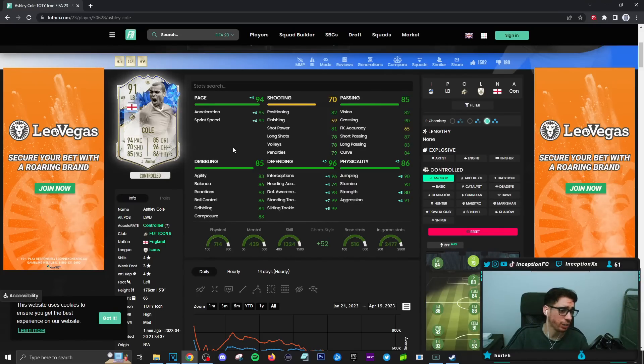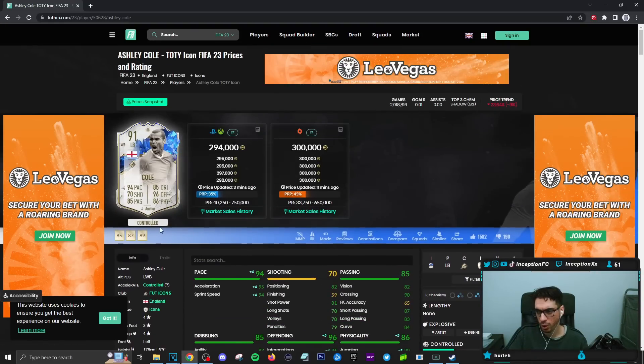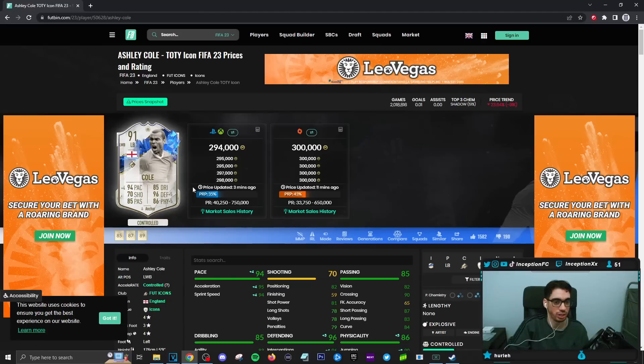On the anchor chemistry style his defensive stats are going to be basically close to perfect, while working with physical stats being in a decent area except for the strength department. Definitely a very interesting card, especially for people that want to complete the SBC. They want to build some sort of past-and-present team, whether it's for the Arsenal teams, Chelsea teams — anything like that would definitely be very cool. Because the Team of the Year icon cards actually gave them very good improvements to be significantly better in the game.